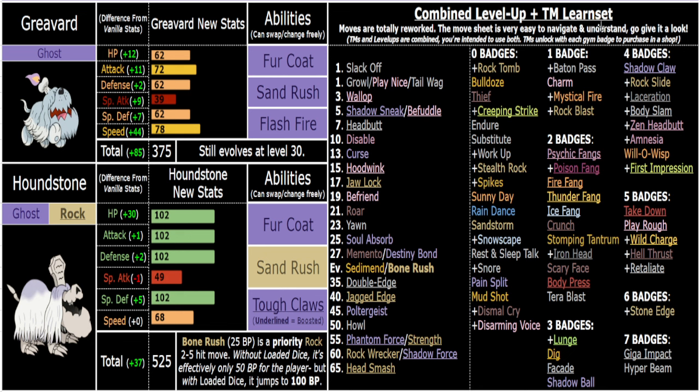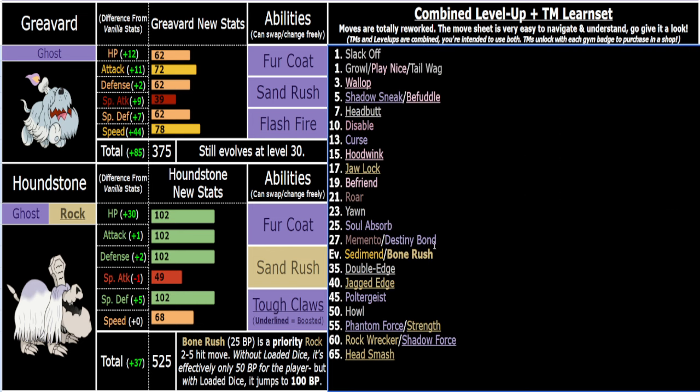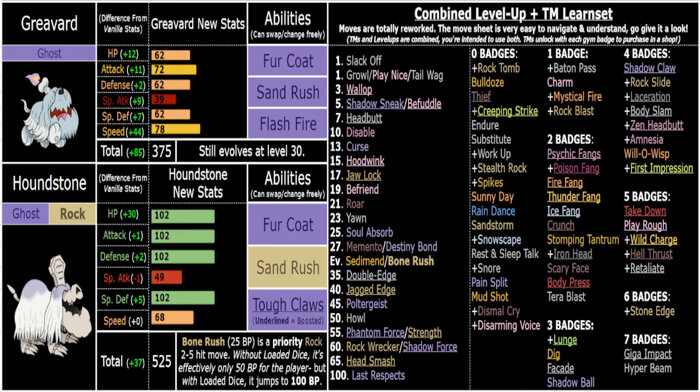68 base Speed alone is enough with Sand Rush. Regarding Last Respects - I know competitively-minded players will ask about it. This game is balanced around team size and not spamming Last Respects, so you should never really be clicking it. The AI will use it though; there's a whole gimmick fight with Rime planned where she'll have Last Respects and Necromancy. I'll just throw it on at level 100 for casual players who want to sack their team and click it.